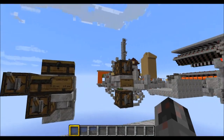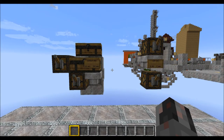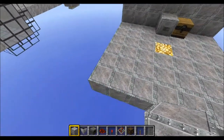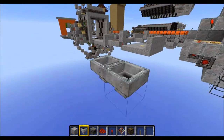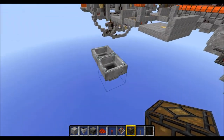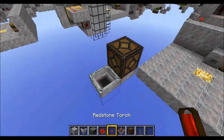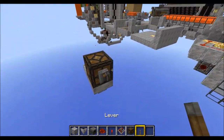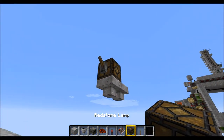Now that you know what those things are, how much space you need, and what resources you need, we can start with the actual building. Let's start with the first design. Just take two hoppers and run them into each other like this. Then grab a redstone lamp and place it either on top or at the side of the first hopper, then put a torch on the back of the lamp and a lever on the front of it.